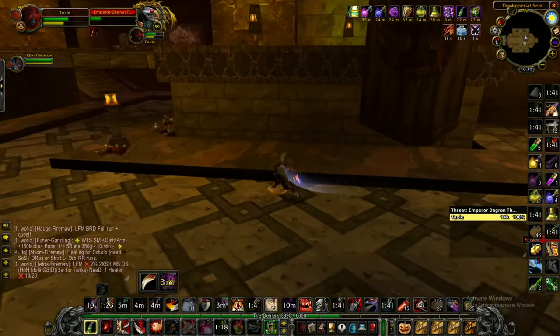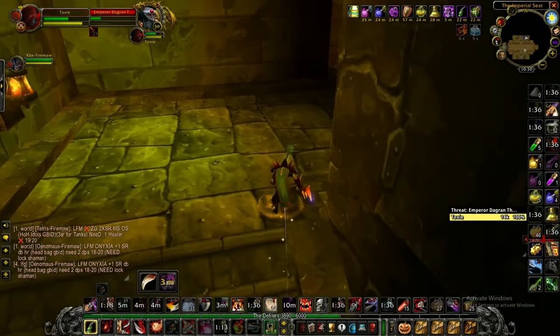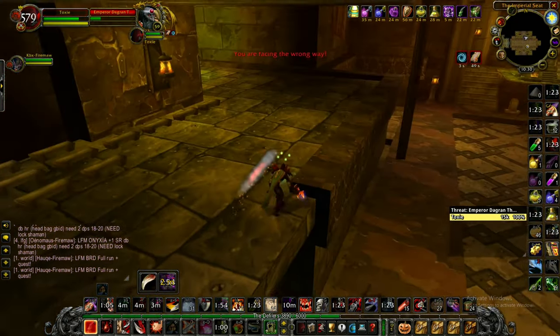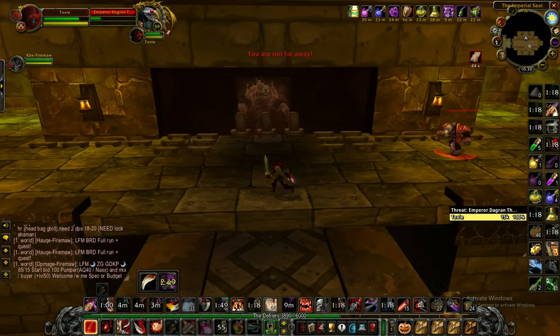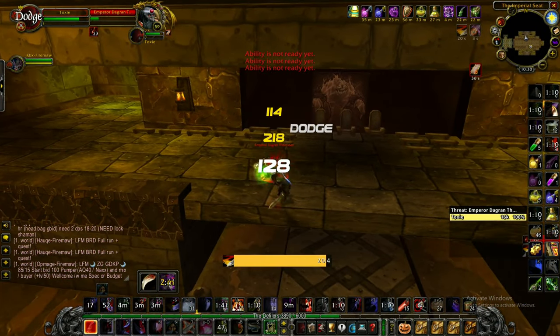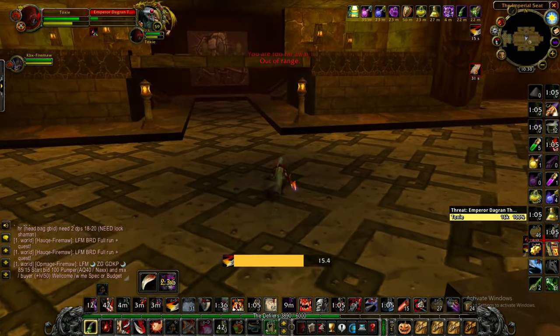Sprint around the corner and bandage here. This way you can see him running around and get a much better positional sense of where he is. He's enraged right now so you don't really want to engage — try to kite him a little until he jumps back down to normal form. Then you can engage. You can also jump down, go around to the other side, and just heel-kite him — cheese it that way. It's really easy.